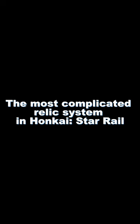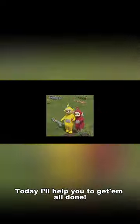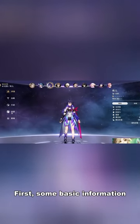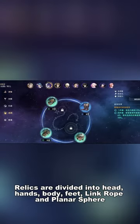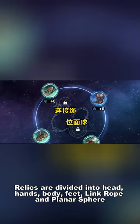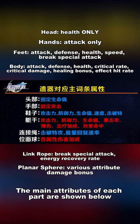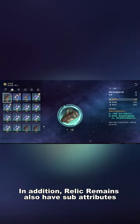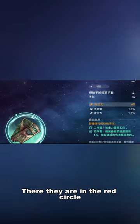The relic system in Honkai Star Rail can be complicated, but today I'll help you get it all done. Relics are divided into head, hands, body, feet, link rope, and planar sphere. The main attributes of each part are shown below — you can take a screenshot. Relics also have sub-attributes, shown in the red circle.